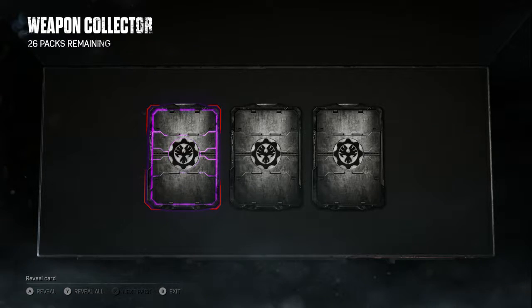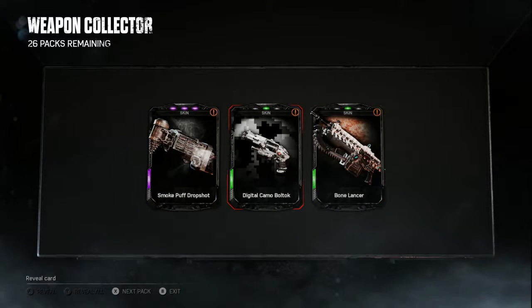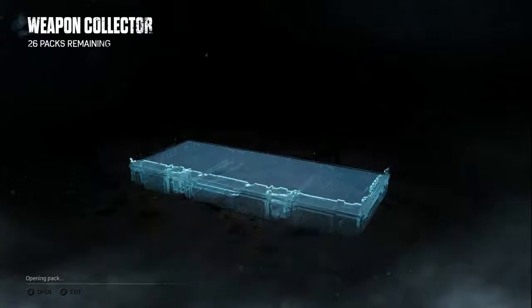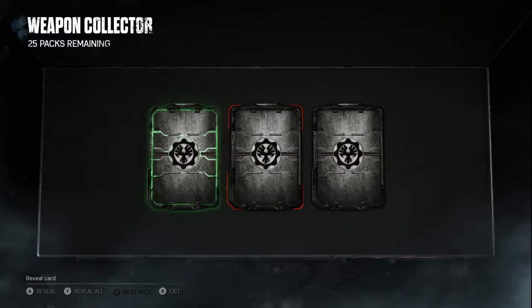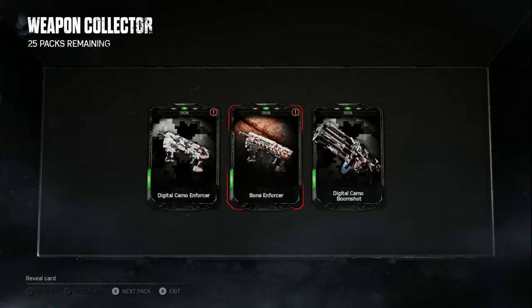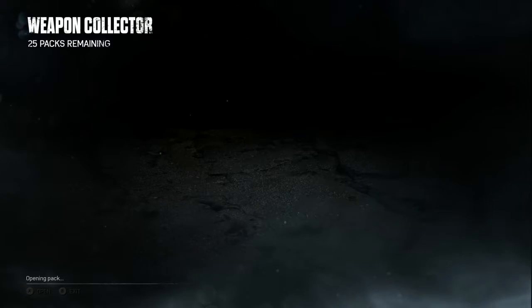We got a purple, a green, another green. We got a Smoke Puff Drop Shot, a Digital Camo Bolt, and a Bone Lancer. Next pack - green, green, green. We got a Digital Camo Enforcer, a Bone Enforcer, and a Digital Camo Boom Shot. Did we already get one? He's not highlighted. Alright, next box.